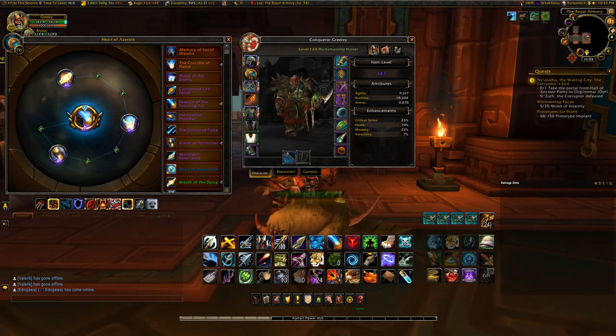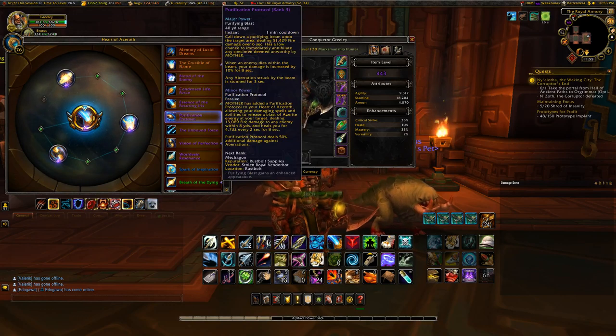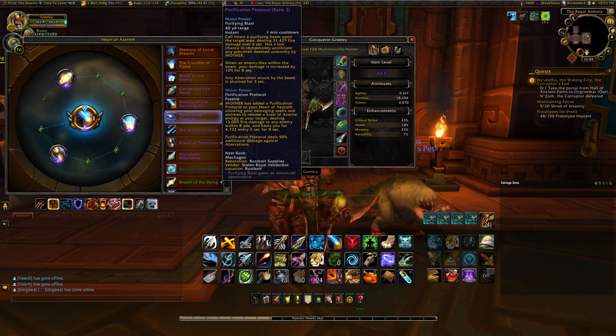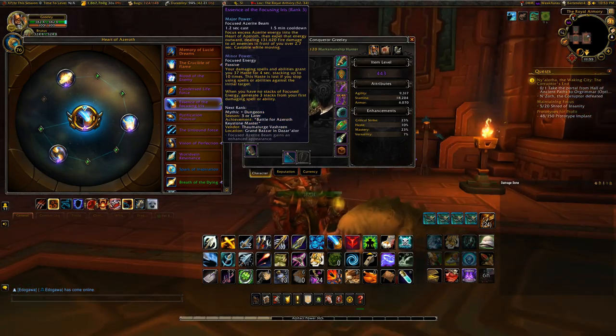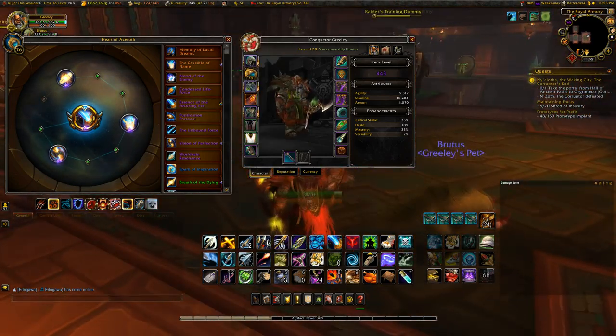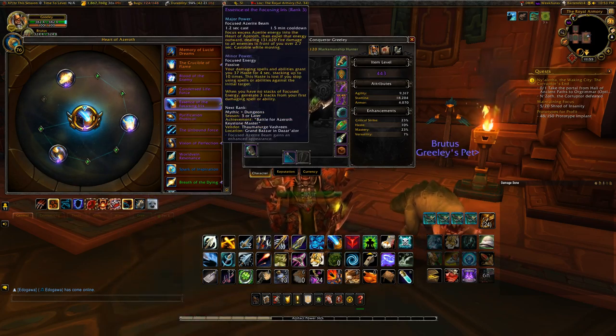For AoE, Purification Protocol is really nice. It stuns all aberrations — there are a lot of those in raid right now — and I actually used it on Il'gynoth on the Bloods, which helped a lot. Otherwise, Essence of the Focusing Iris is great because Beam is OP. I love it for Mythic Plus and that's what I'm still going to be using there.